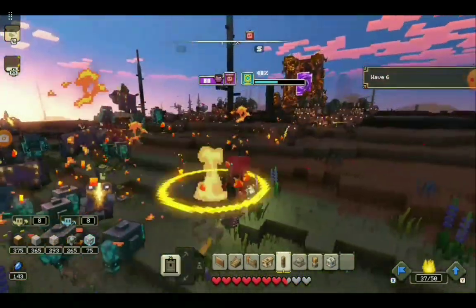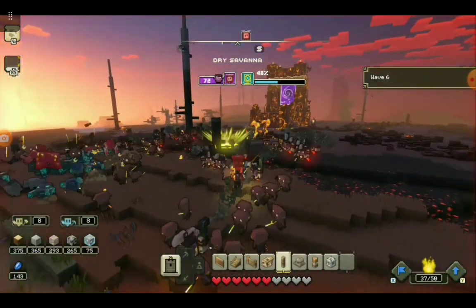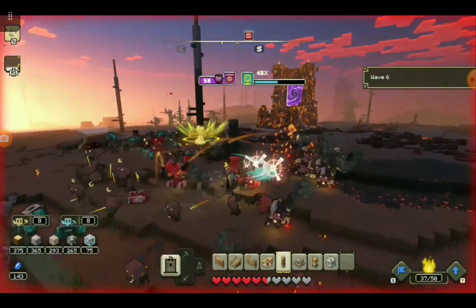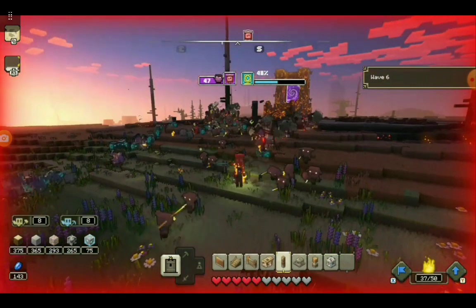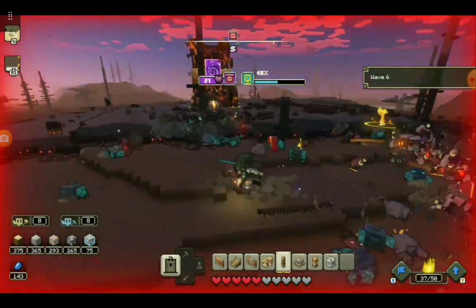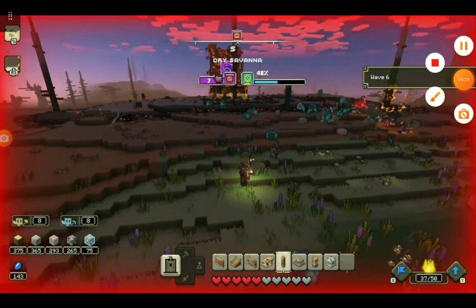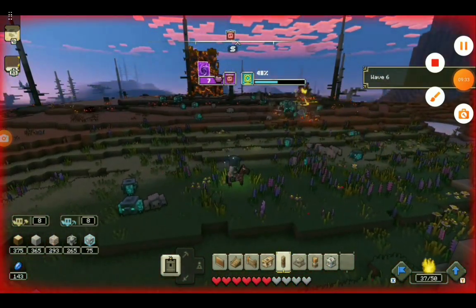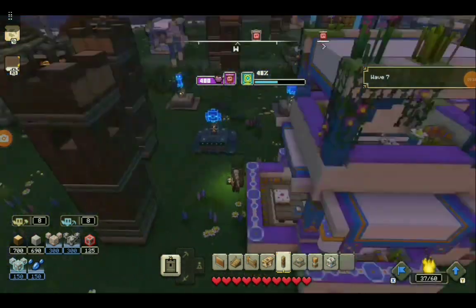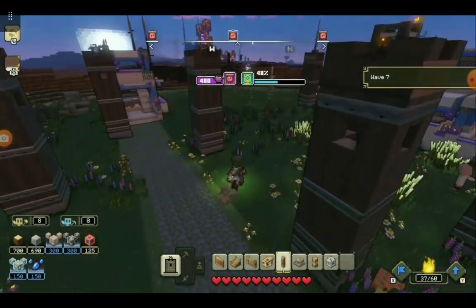Oh wow, okay. Check out my God. Oh wow. Damn, that's a lot of piglins. Look at all these piglins. I'm not dead. Can I be dead right now? Probably not. So this is the tier I died at. There are like 400 piglins — these piglins coming from each side, which is insane.